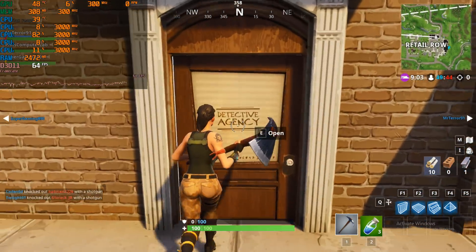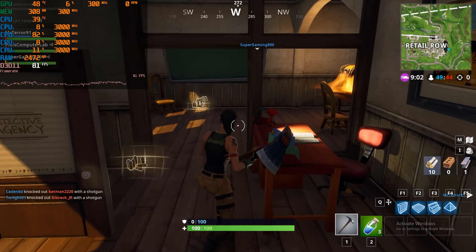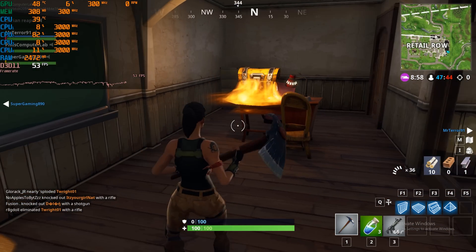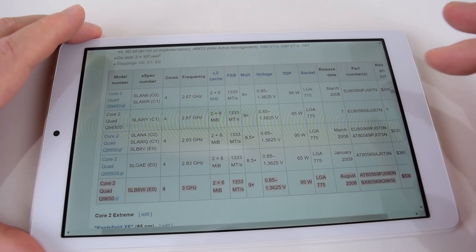Hey guys, today we are checking out the Core 2 Quad Q9650, which launched in August of 2008, so it's 10 years old, and we can see it's running Fortnite pretty well. But Fortnite is not the most demanding game, so let's find out how this processor stacks up in 2018.